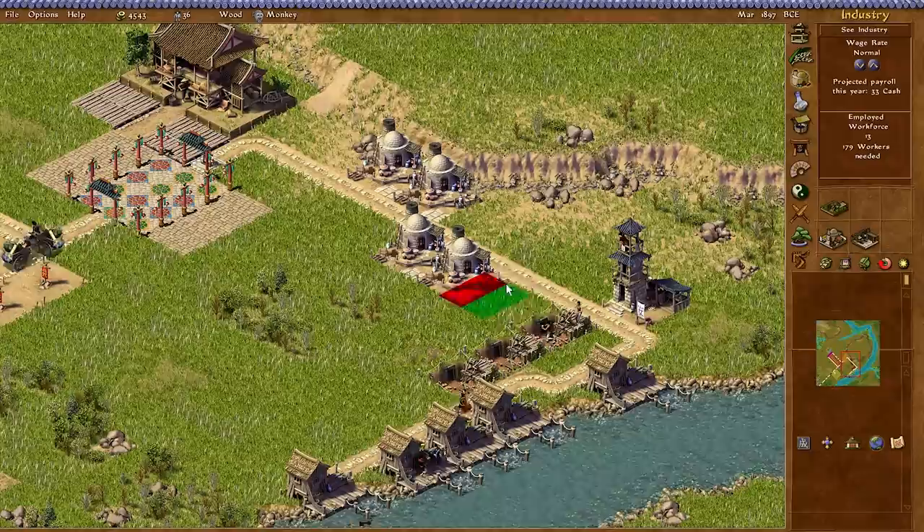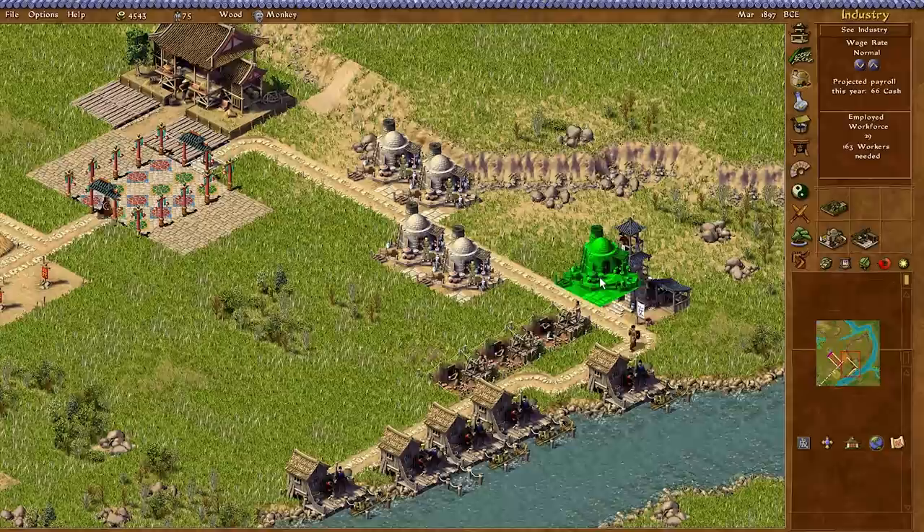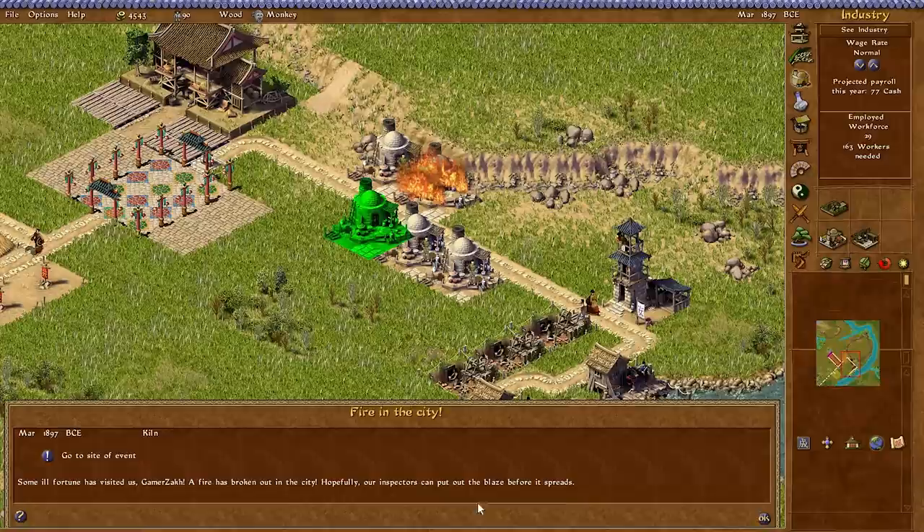Let me put down a kiln back here. So far I have gotten all of the kilns onto green areas, which is good. Where can I put this next one that's green? A fire has broken out, but it's only been a short while. I do have inspector's towers, but they haven't managed to patrol around yet.